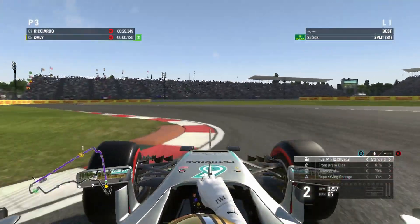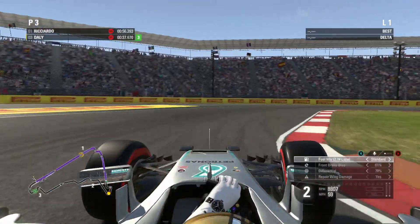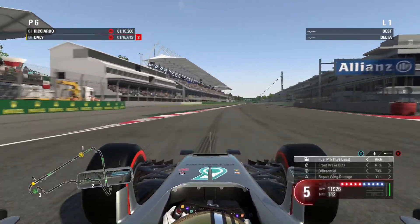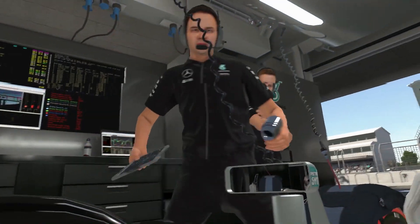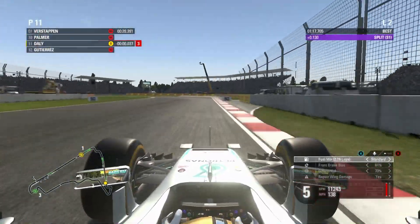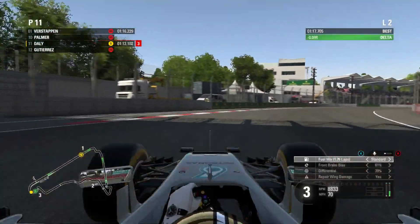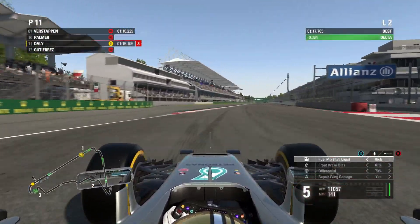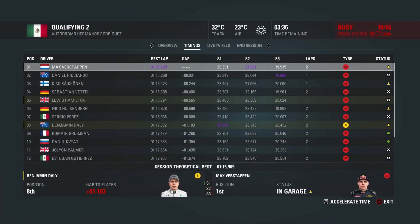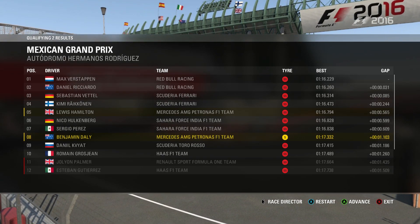Qualifying 2 now, and we're going out on a used set of super soft tyres we used in Q1 just to get a banker in — see what the pace is like, whether the track has improved over the last 10 or so minutes between sessions, and really just analysing where we stand against the rest of the AI, especially when they turn the wick up in Q2. Things drastically get harder as the sessions go on. The first lap we set was only just outside the top 10, so I decided to risk it and go for a set of soft compound tyres to get myself through to qualifying 3. On my last lap the run out of the final corner was absolutely dreadful, but this time we don't make any mistakes — we improve by almost four tenths and get ourselves inside the top 10 on a harder compound.